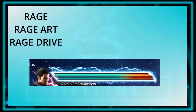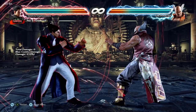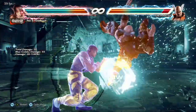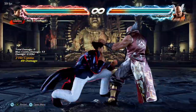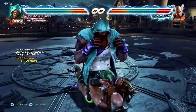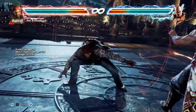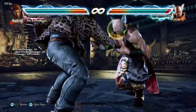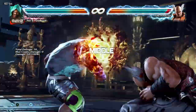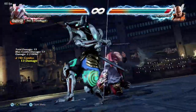Rage, Rage Art, and Rage Drive. Every character has access to their Rage Mode once their health drops below 20%. When in Rage, all moves do a bit more damage and the character gains access to their Rage Drive and Rage Art. The Rage Drive is a boosted version of a move they already have, providing some kind of utility. Rage Art moves lead to huge amounts of damage and are able to absorb all attacks except other Rage Arts. In essence, it's a mechanic that helps with comebacks. When Rage Arts hit, they usually lead into a cinematic sequence of attacks reflecting the character's fighting style or personality.